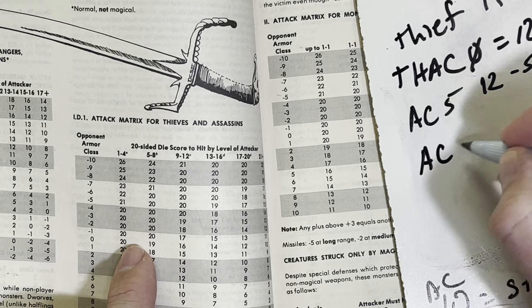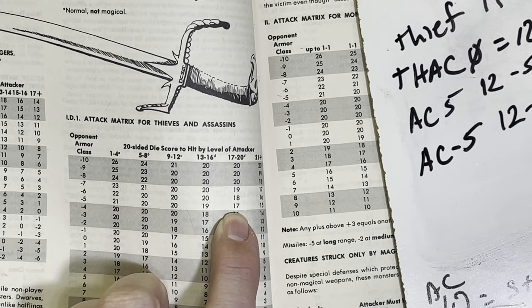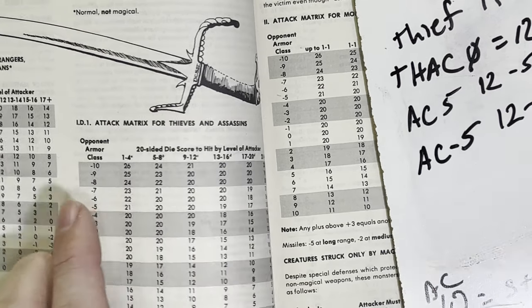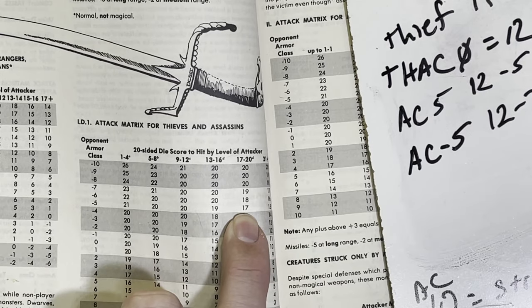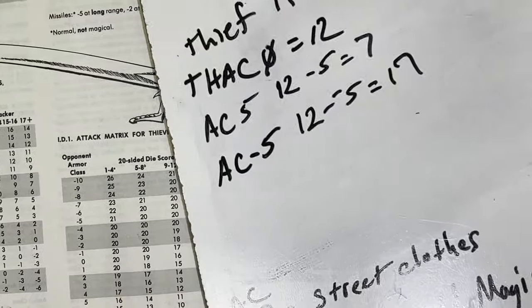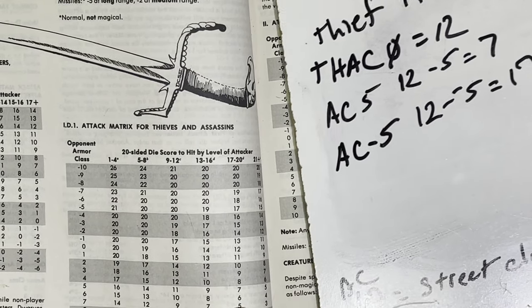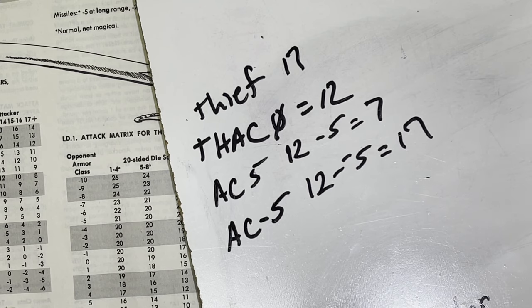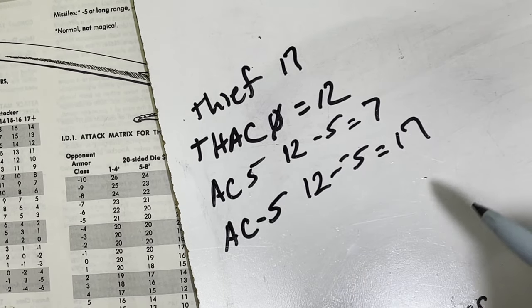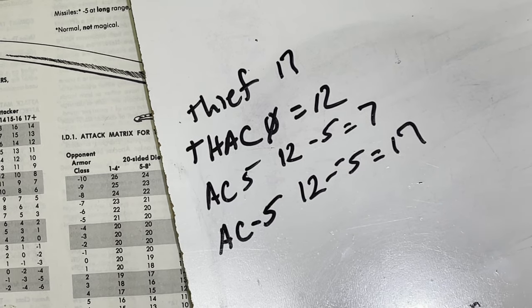If the creature had armor class negative 5, we can work it out as 17 — or calculate: 12 minus negative 5 equals 17, because subtracting a negative means adding. Confirmed right there on the chart. That's as simple as THAC0 really is — it's not convoluted, not super complicated. It's a simple process, and with the charts it's even simpler if you just want a quick reference. If you graduated counting and adding and subtracting, you can figure it out.